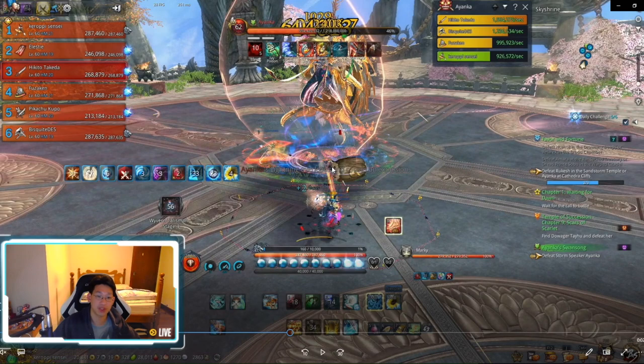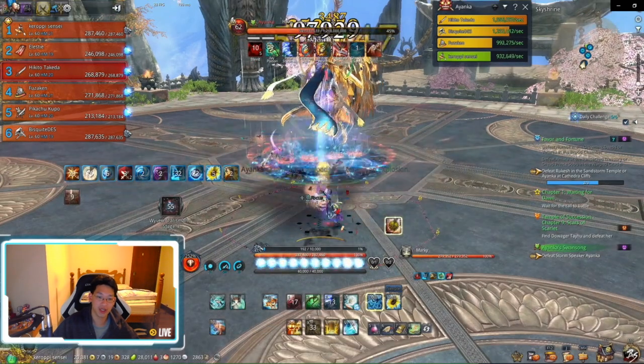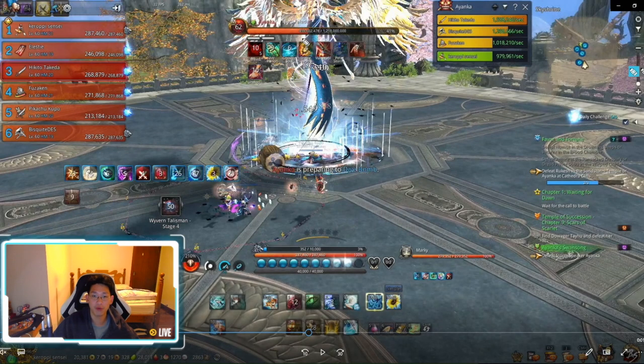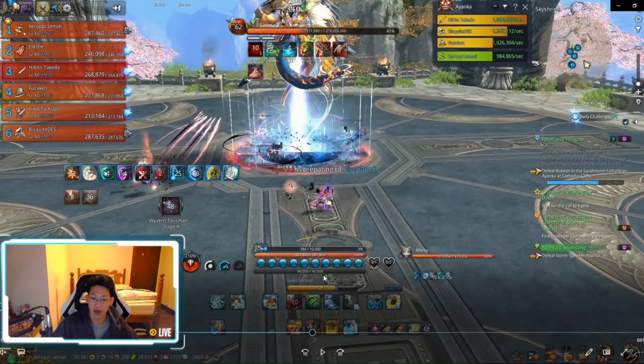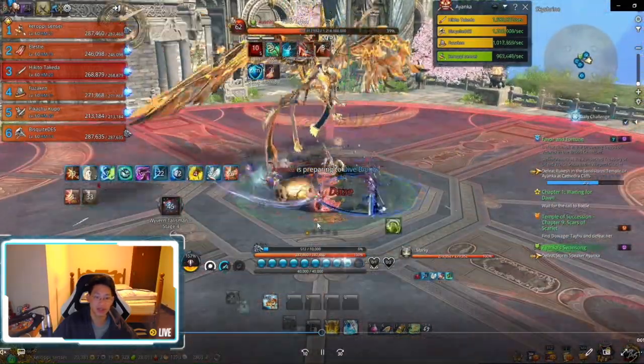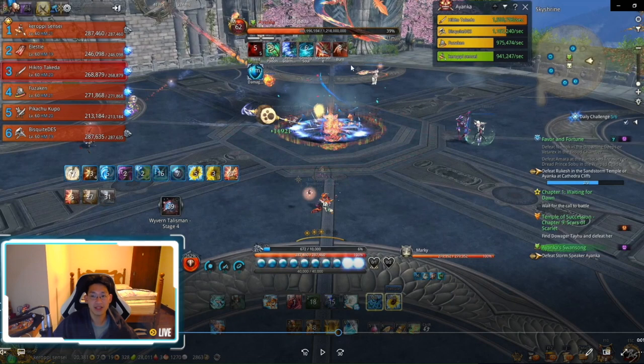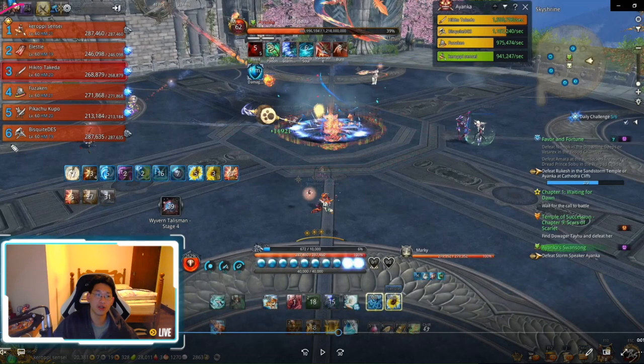Ayanka's lightning overloads and causes an explosion dealing mechanical damage, then we freely DPS again. Next there's a room-wide AoE explosion - it's a three-hit, so make sure to use a sheath, moon block, or self iframe to protect yourself. In easy mode the boss is supposed to go into phase at 40% and 80%, but because of the current bug it goes straight into phase right after the first phase. So the boss does the dive bomb again - I get ready to party stealth, boom, done. Next is the suction - tab escape or roll out, then DPS.